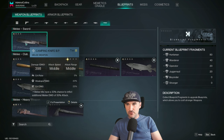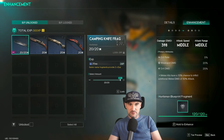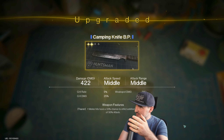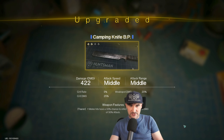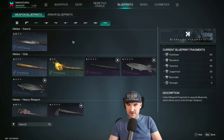One quick example: you take the camping knife, you put camping knife blueprint fragments in there, you hold to enhance, and your weapon is upgraded. You see more damage — and that's how you do it. Very easy.